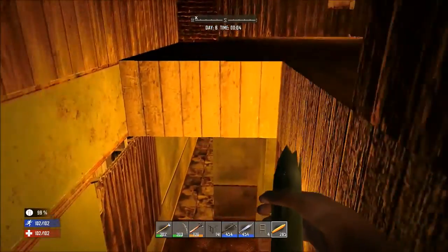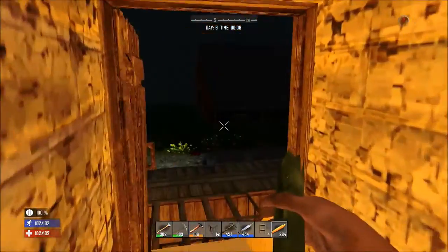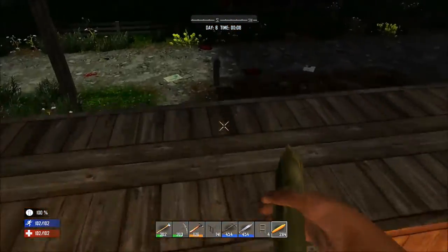While eating your corn, begin making your way to the second floor door. Now exit the house and begin making your way to the mailbox.